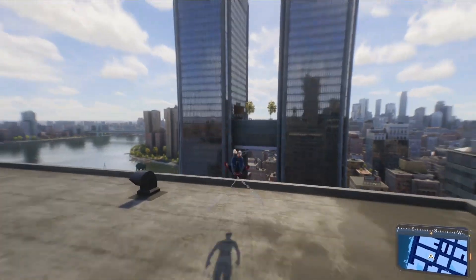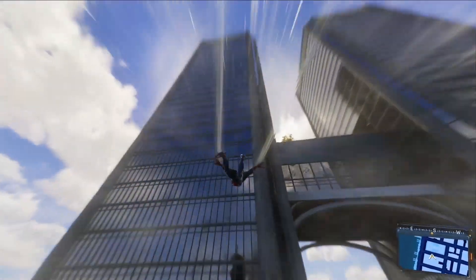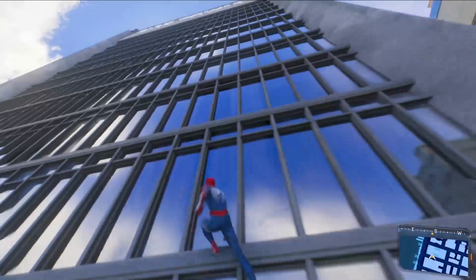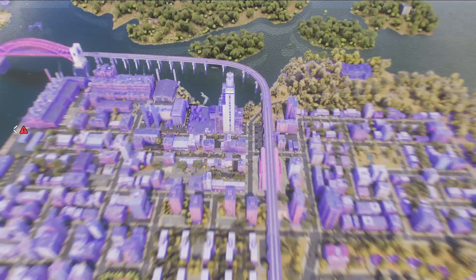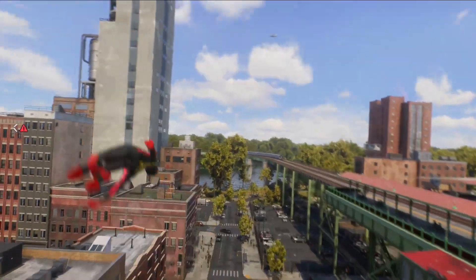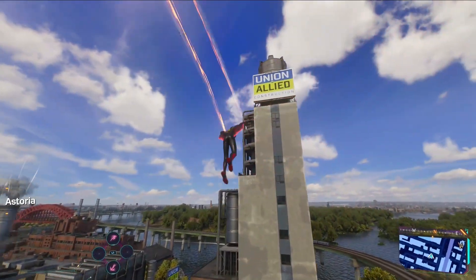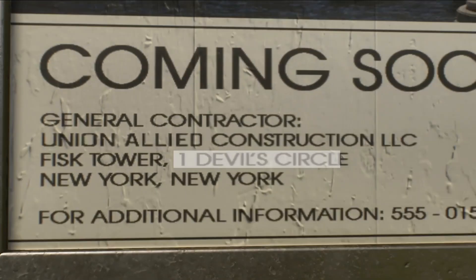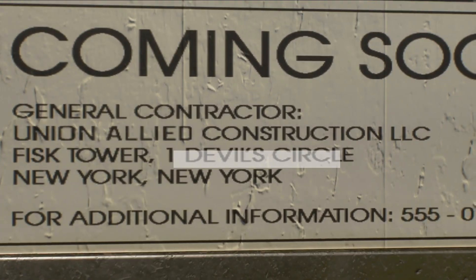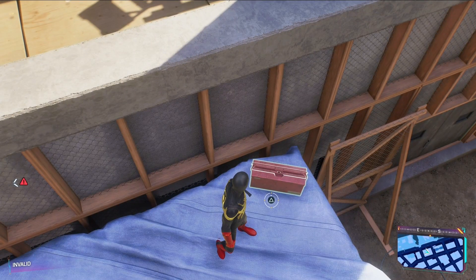While the original Fisk Tower is no longer owned by him, he does have a new Fisk Tower in the game right over here — it was actually under construction in both previous games. Speaking of construction, over here we have Union Allied, a business owned by Wilson Fisk from the Daredevil TV show. You can also find a Union Allied construction site with some interesting wording on the sign, as well as a broken interaction button.